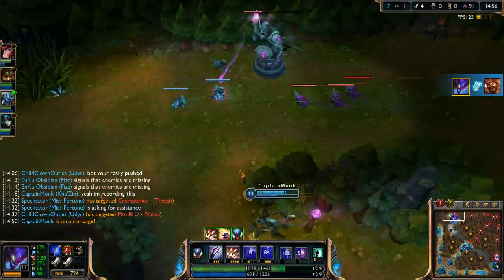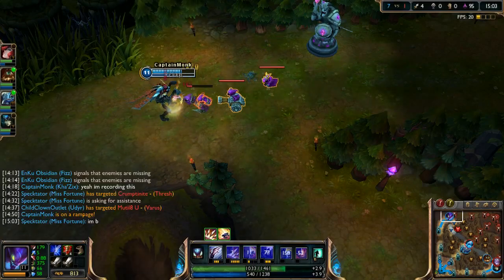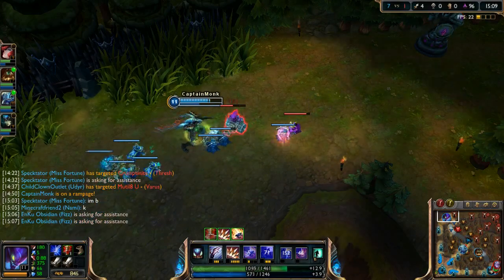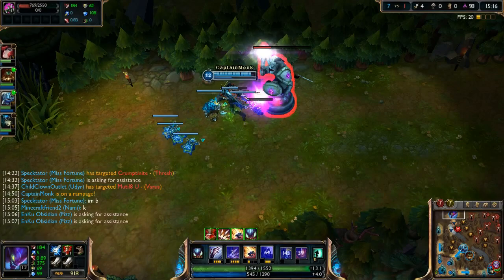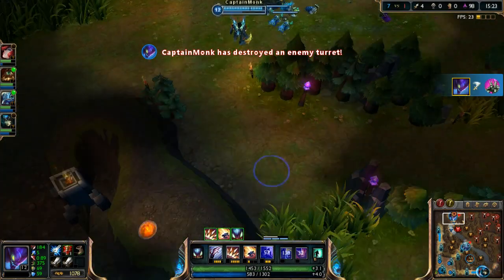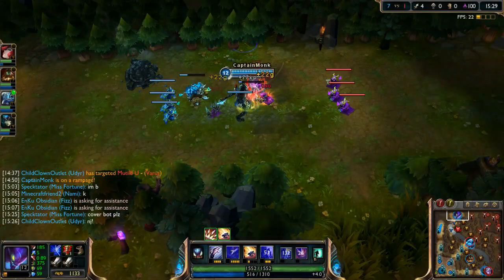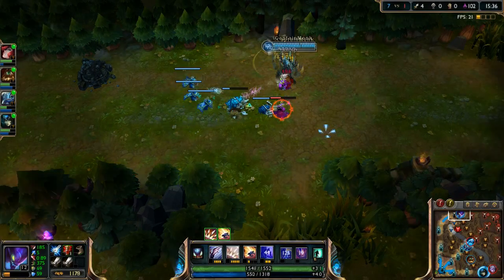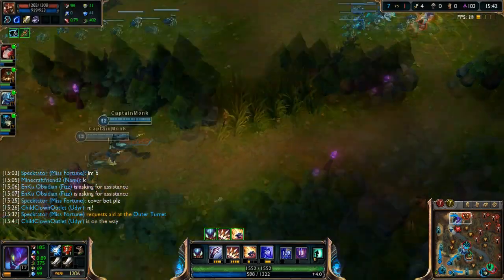With the evolved Leap our teamfight potential is so strong — let's end laning phase now by taking this tower. He's still level 9 respawning so we're doing really well. I play Kha'Zix mid in ranked to help bot lane, but when playing with subs like today I find top just works better for me. He's back to lane now so let's go kill Anivia mid.